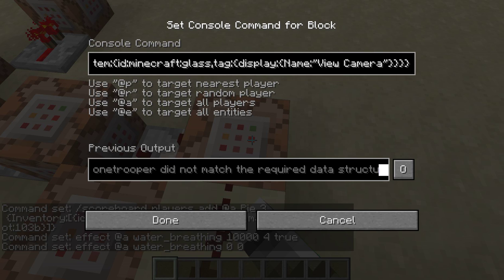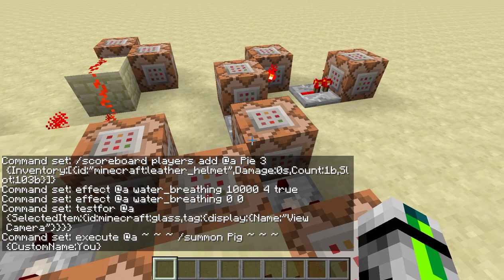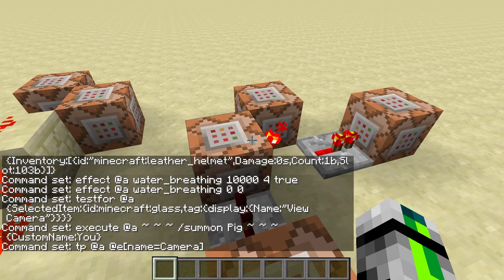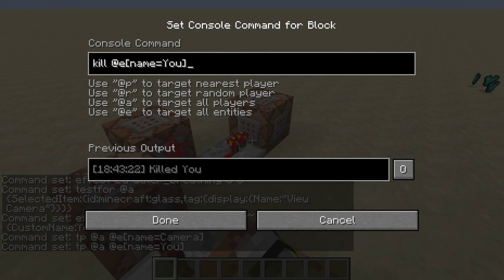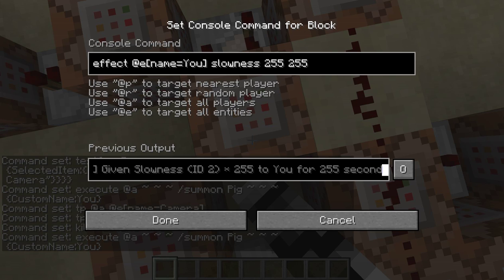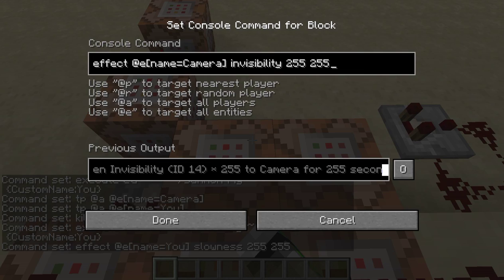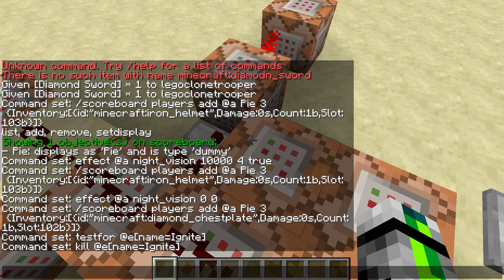Finally for the camera: it tests for if you're holding glass named 'view camera'. It summons a pig at your location, then teleports you to the camera pig. If you let go, it teleports the pig back to you and kills the pig — the pig's name is 'you'. The pig is given slowness forever, and the camera entity is given invisibility and slowness as well.